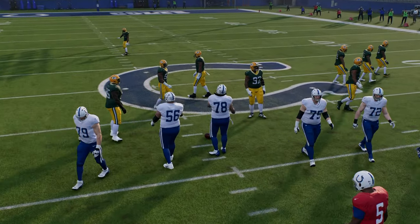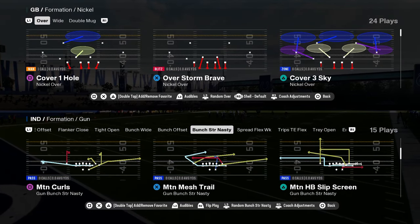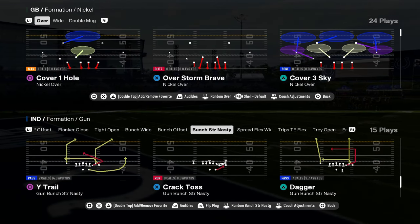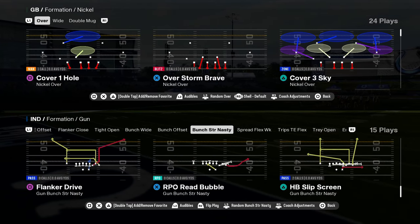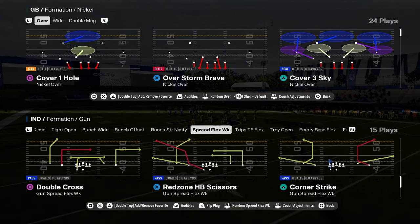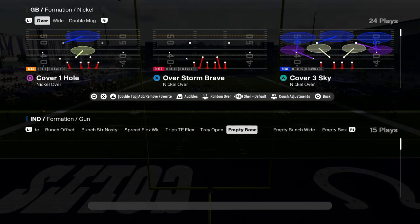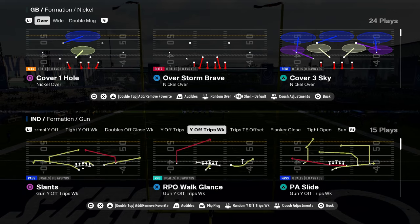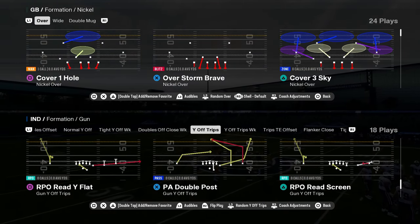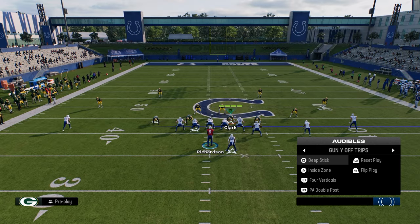The Colts playbook to me is the clear cut number one. If you want to win more games, master this playbook — it gives you every tool you need to win at the absolute highest levels of the game. You have mesh flat spot, wide trail, dagger, the slip screen out of bunch strong nasty this year. This spread has RPO read bubble — a literal glitch play. They took out the trips tight end offset weak formation, but you now have Y off trips with better versions including the RPO read flat, which is really good.